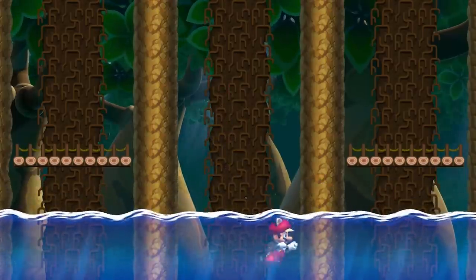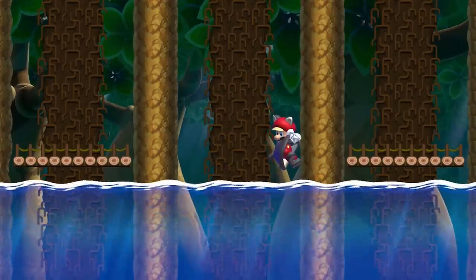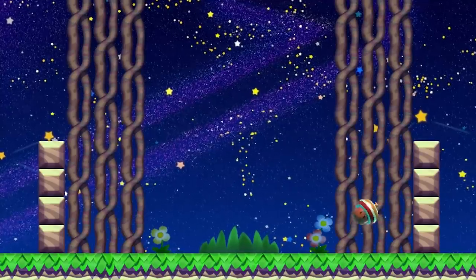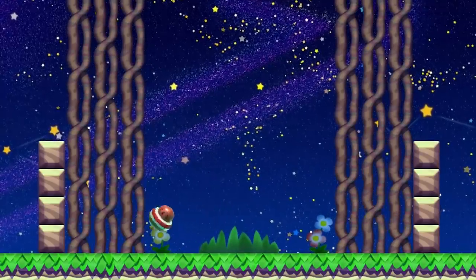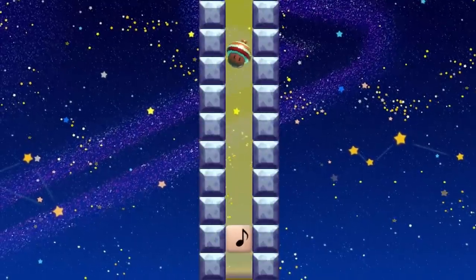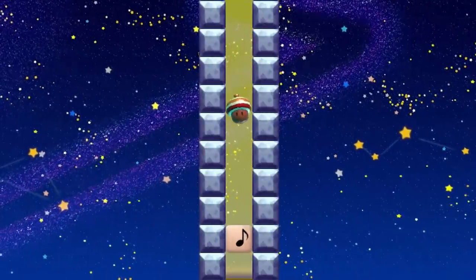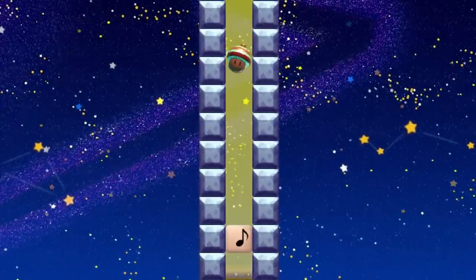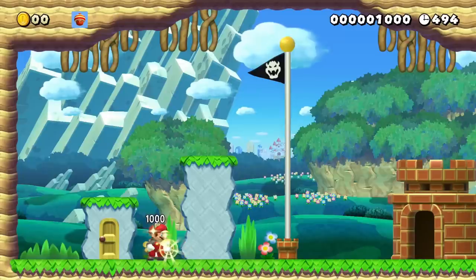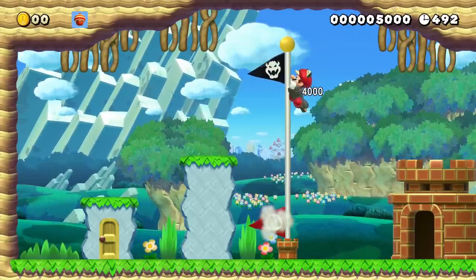Flying Squirrel Mario is unable to use any of his abilities while underwater. In the Night Ground theme, a Super Acorn will bounce erratically in the direction it would normally roll in. In the Night Airship and Sky themes, a Super Acorn is affected by low gravity. Finally, a Super Acorn is part of a status clear condition, requiring the player to reach the goal as Flying Squirrel Mario.